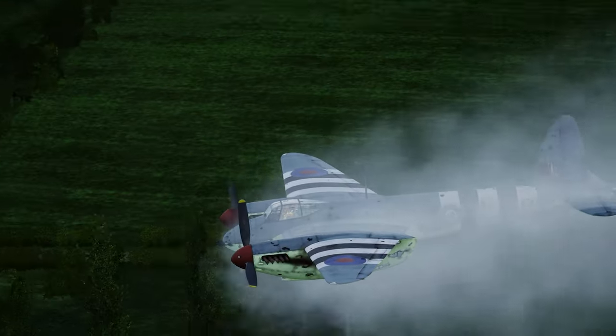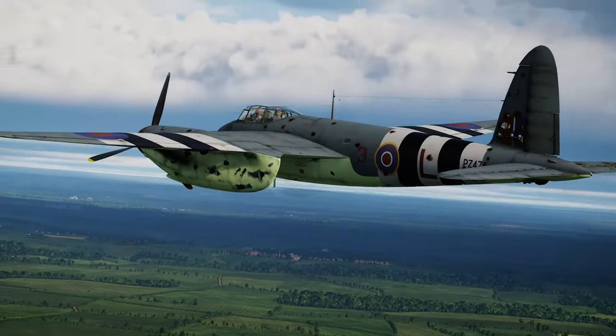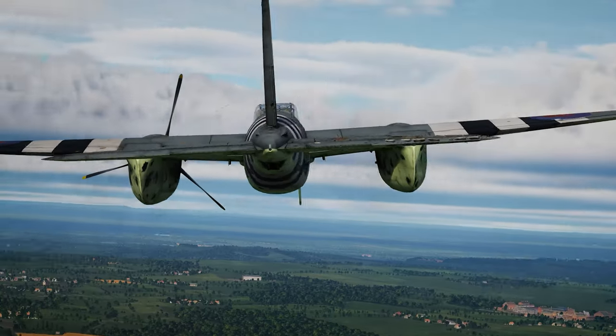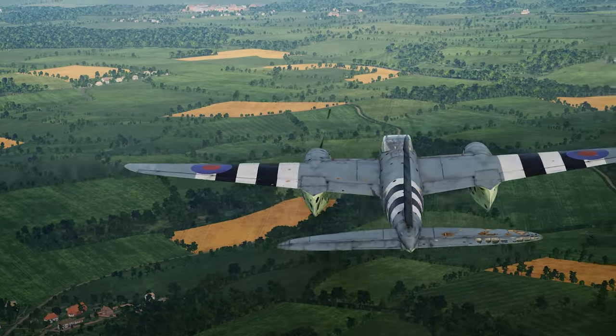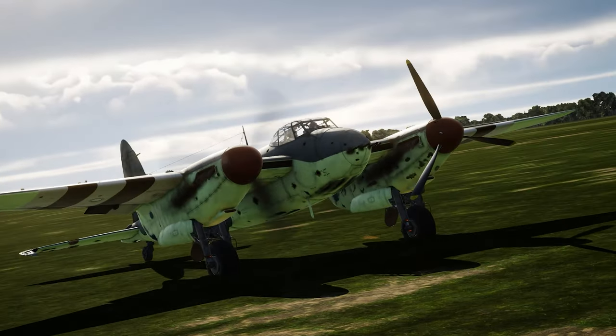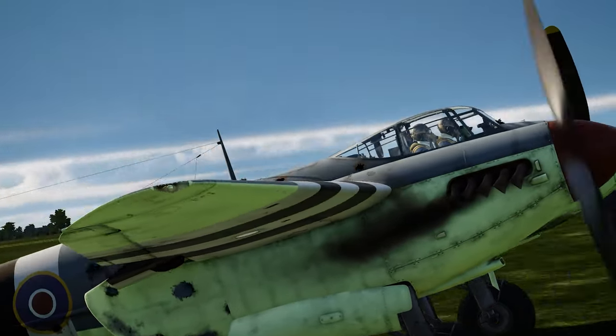When your engine does happen to suffer damage or needs a shutdown, because it is a multi-engine airplane, the Mosquito has the ability to feather a propeller in this situation. This will aid to improve performance enough for a safe landing, even when the critical engine is the one that's affected.